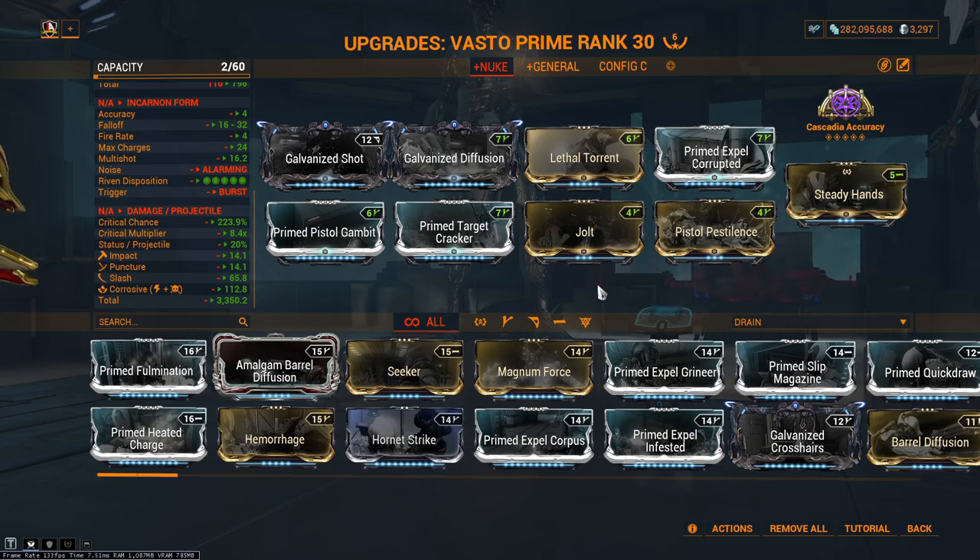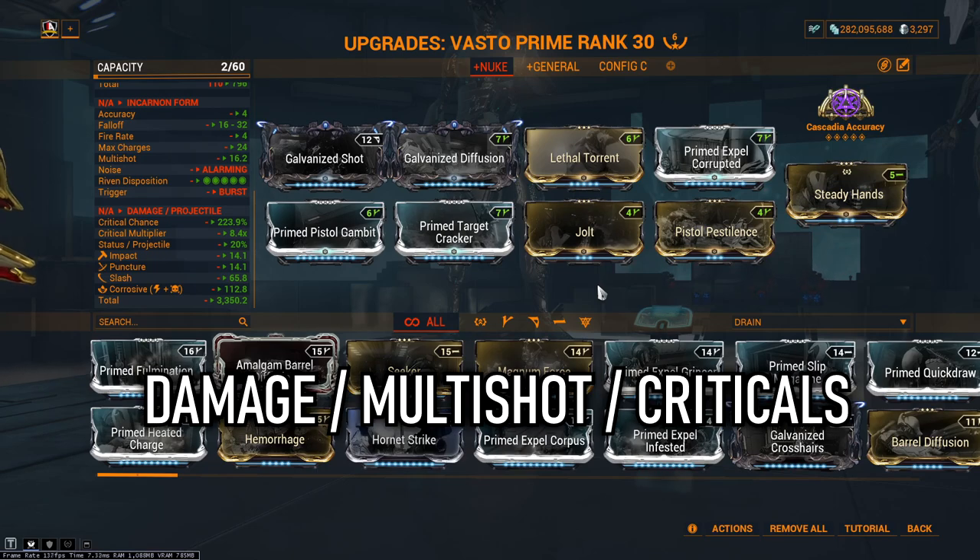Starting with the obvious — damage, multishot, criticals. These are your core mods to work with, bumping up your DPS output and adding to that overall quick nuking experience. These will also pair with the critical choices if you took them in your evolutions.